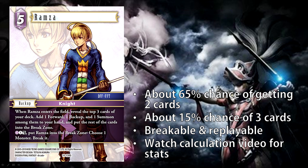Next we have Ramza. He is a five-cost forward. When Ramza enters the field, reveal the top three cards of your deck, add one forward, one backup, and one summon among them to your hand, and put the rest into the break zone. Lightning one, dull, put Ramza into the break zone, choose one monster, break it. To clarify the first ability: when you reveal the top three cards, you don't necessarily have to reveal one of each in order to add cards to your hand. If you reveal a forward you can take one, if you reveal a backup you can take one, and same with summons. If you reveal three forwards, you can only take one of those forwards.